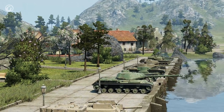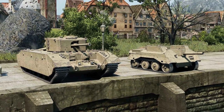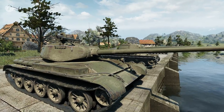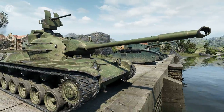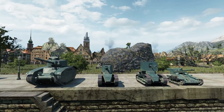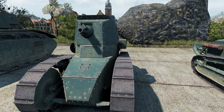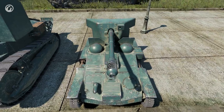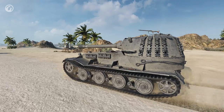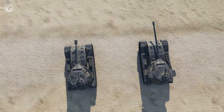In Update 9.19, 12 vehicles received HD models: the British Excelsior and Electo, the Chinese IS-2 and Vickers Mark E Type B, the Soviet T-44 and KV-13, and the Japanese STA-1. The champions of this HD batch are the French, with four vehicles: BDR G1B, Renault FT-75 BS, Renault FT-AC, and Renault UE-57. The models of the Panzerkampfwagen VII and VK-7201K were also reworked — they were very much alike, but now their differences are more obvious.